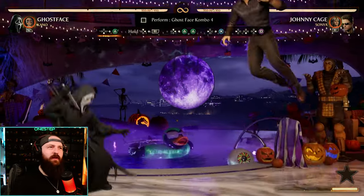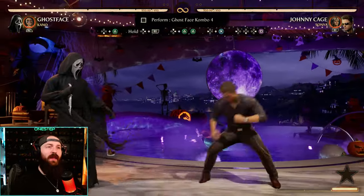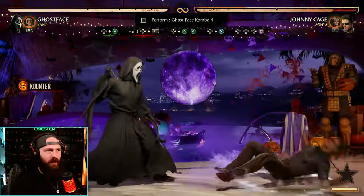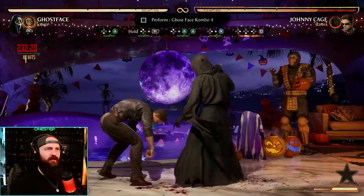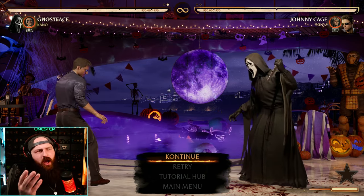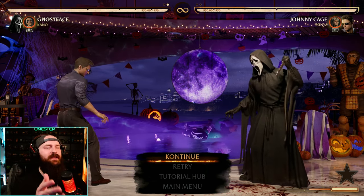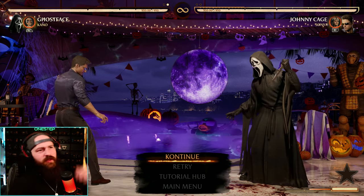One of our first combo challenges with the uppercut cancel mechanic. For those that don't know, if you punish with an uppercut, you can press up and R1 at the same time to fly in the air and do an uppercut cancel combo. We've got to go in the air, do 2-2, land, do back 3 to re-stand them, and then command grab. The hardest part is the uppercut cancel mechanic — just punish with an uppercut, press up and R1, do 2-2 in the air, land, back 3, command grab.